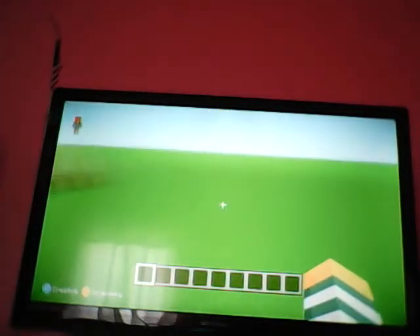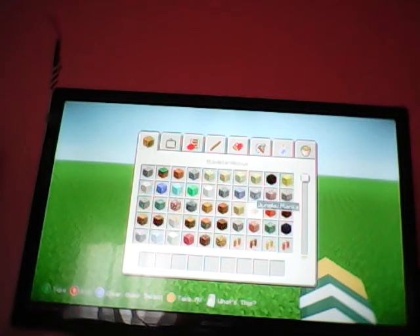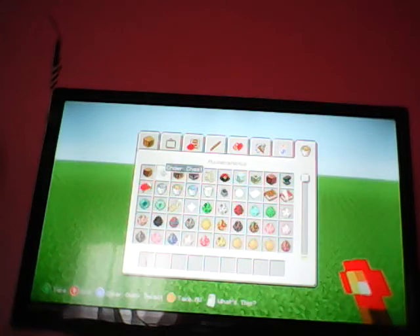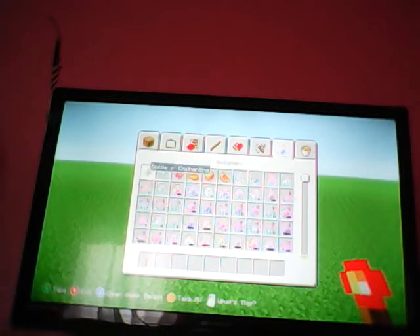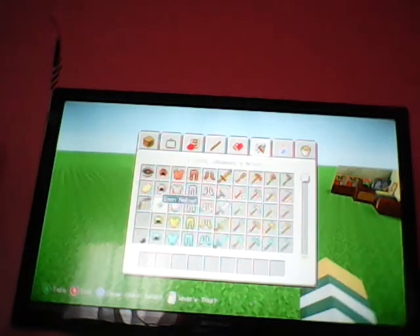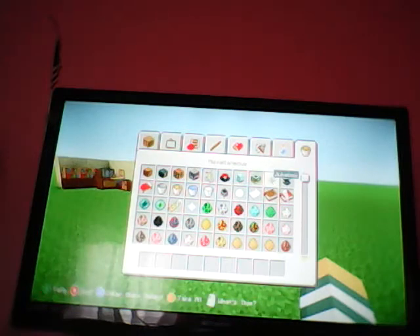I want to show you one more thing for today's video: a cool way to get End Dragon Eggs really really fast, if you don't have the time. If you have an End Dragon Egg, all you have to do is place a redstone torch, make a big pile on top of it, then just break the very bottom one and you get tons and tons of End Dragon Eggs.